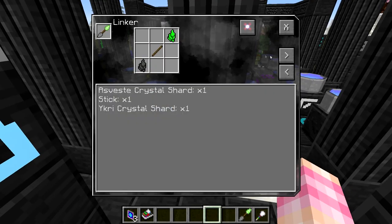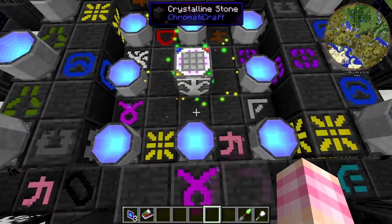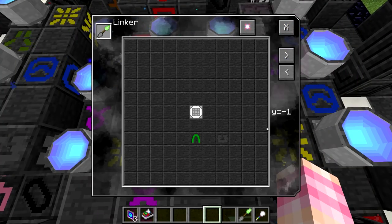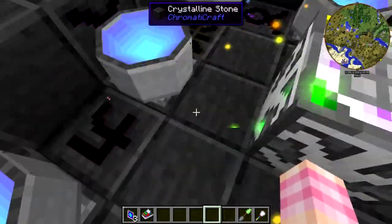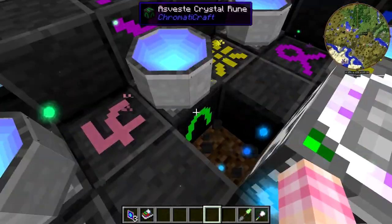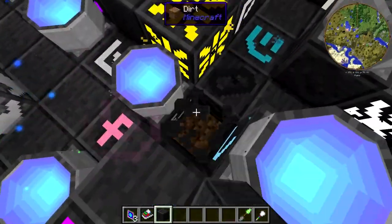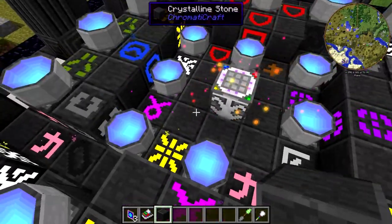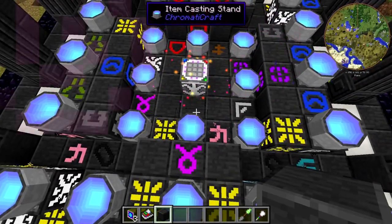It's really simple to craft. You simply need a stick, an Ikri shard, and an Asvesti shard. It's a very early sort of tool, although you do have to have some runes in place. You need Y equals negative one — so one block below the table — an Asvesti rune down two, and then an Ikri rune down from that. The Asvesti rune would need to go right there, which we already have, and the Ikri rune would have to go underneath, which we also already have. Basically, if you've already got all the runes in a ring around it in order to craft the rune blocks, you're going to be fine.